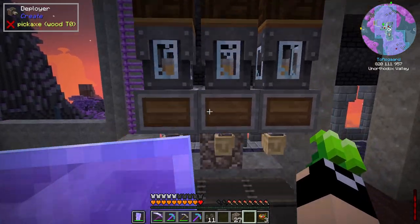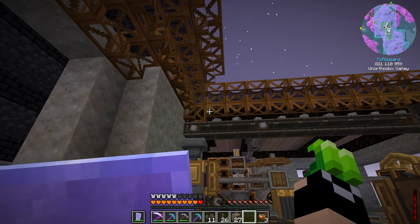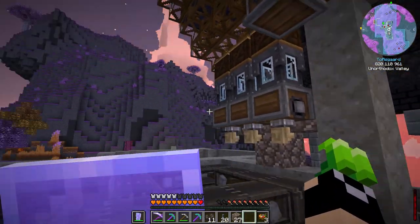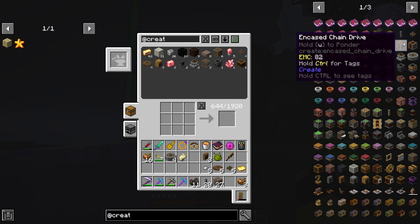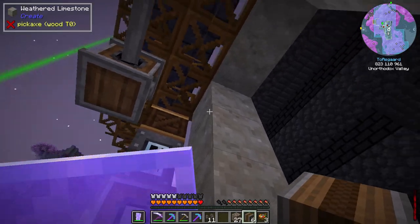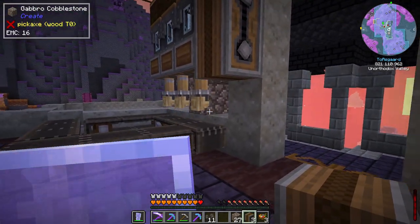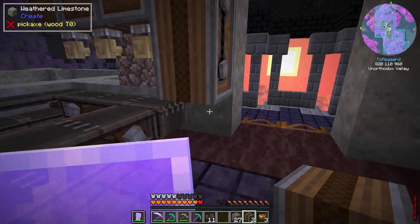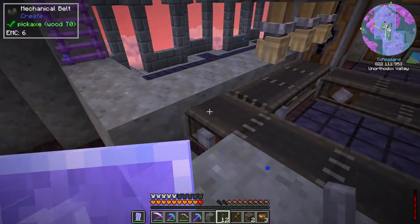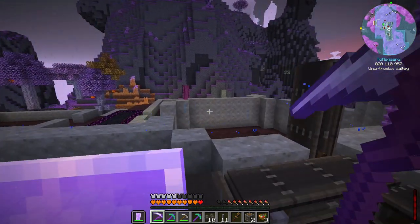We won't need all the storage; we could even use a regular chest. But adjustable crates let us control exactly how many items we hold, which is useful. For right now we're using this for manual storage. Let's bring over our shafts and plug in right here, running into a gearbox, and get ourselves some encased chain drives.